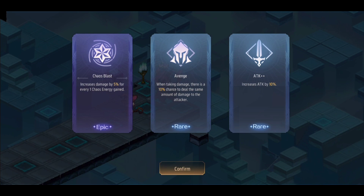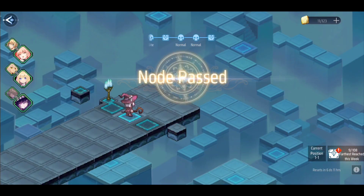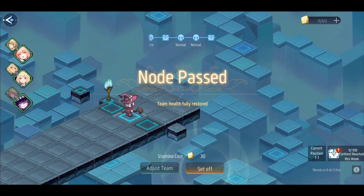Once you beat the boss you get another blessing reward. The rarities of blessings can go higher than epic — I think they follow the same rarity system as the dolls: rare, epic, and then super rare. You can see 'node passed' displayed, which corresponds to the stamina you spent — 30 stamina at the start and another 30 now.